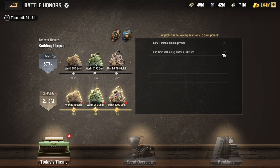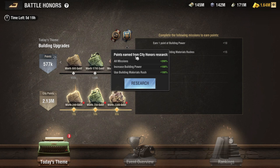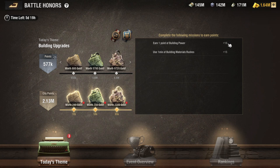Over here you can see that points earned from City Honors Research are also boosted by 200% for all missions, increased building power by 100%, and building material rushes also by 100%. So with all those stacked bonuses, I actually receive 40 points for every one point of building power, and 60 points for every one minute of building rushes.